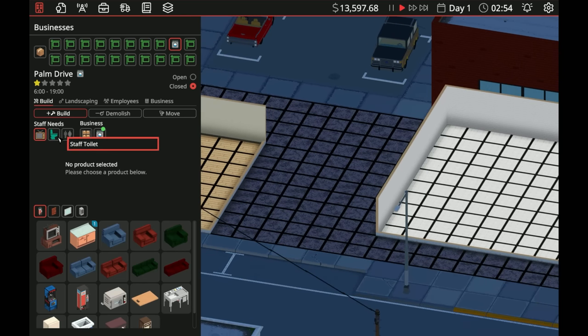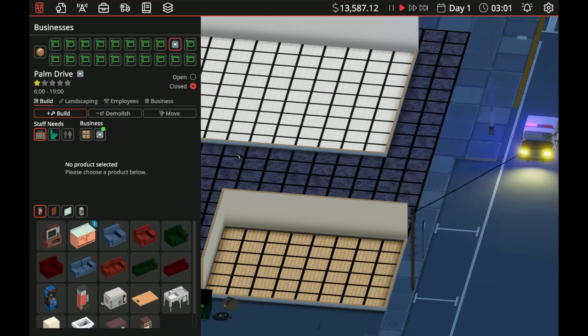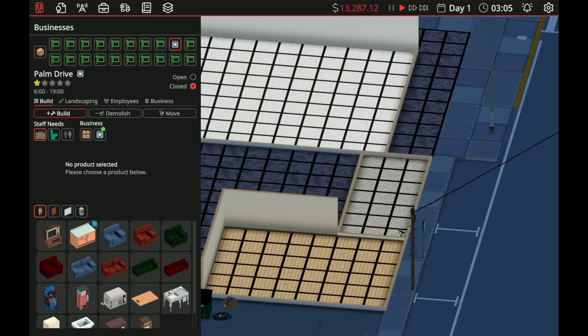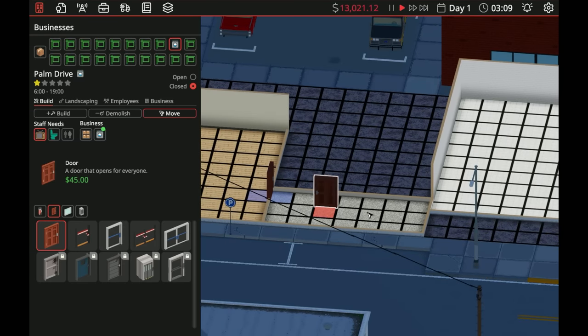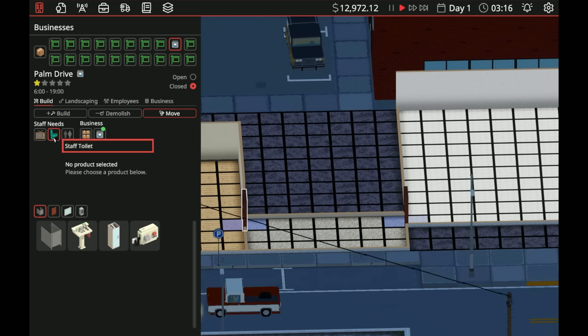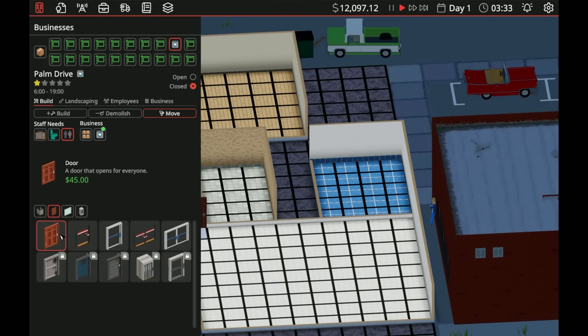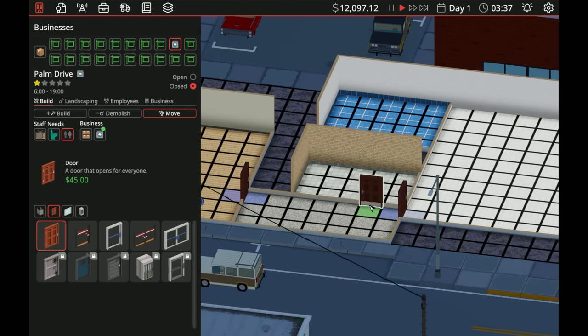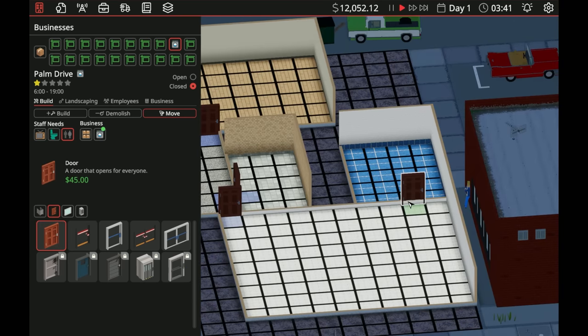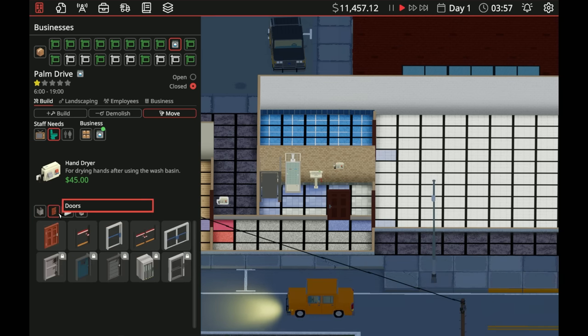We need a staff breakout room. We're going to connect it to our storeroom — go to build, connect it like this, put doors there and there. Then we'll do staff toilets and a customer toilet right here. Get some doors — throw a door in there and there. Then we'll go ahead and throw in basic needs for staff. I'm only going to do one toilet, one shower — one of everything.